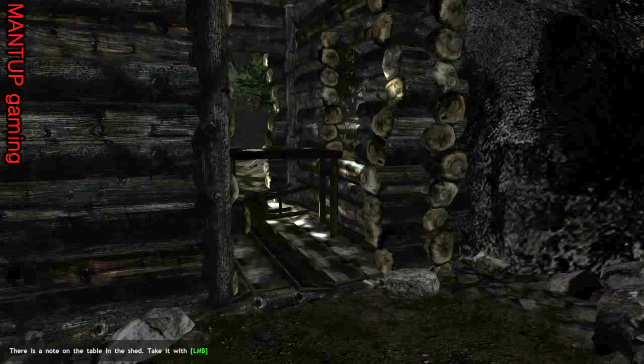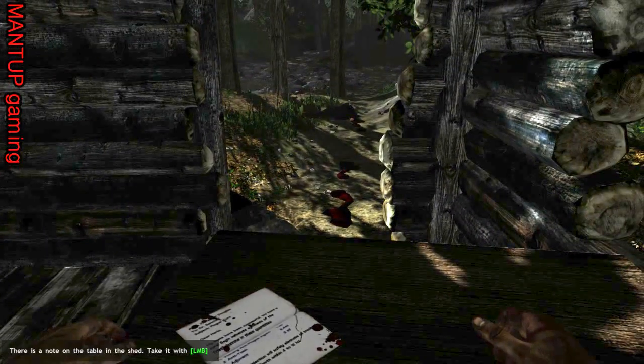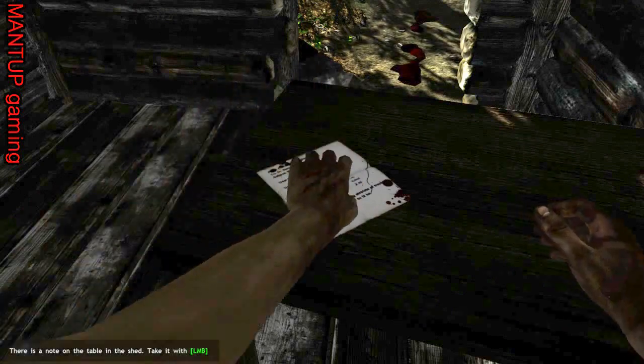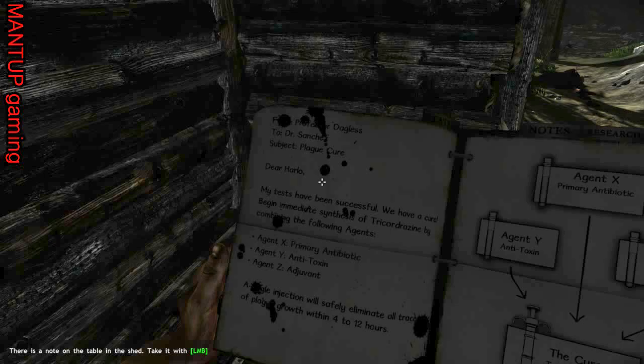There's a note on the table in the shed. Take it with the left mouse button. And it's all bloody — is that supposed to be blood? That blood memo about the cure. Bloody memo. From Professor Dag... Dagless? To Dr. Sanchez. Subject: Plague Cure. Dear Hollow.